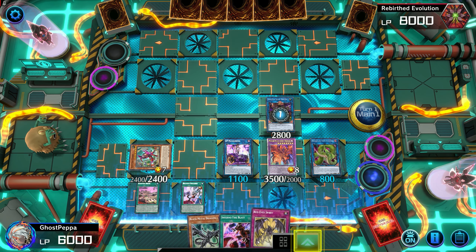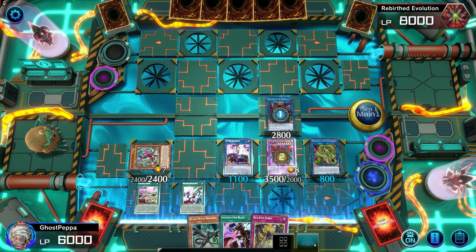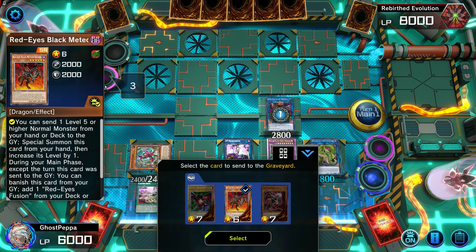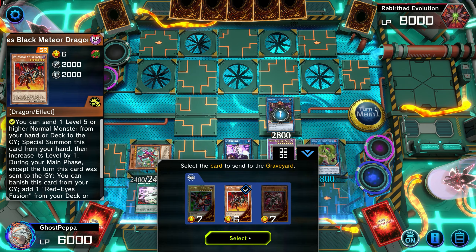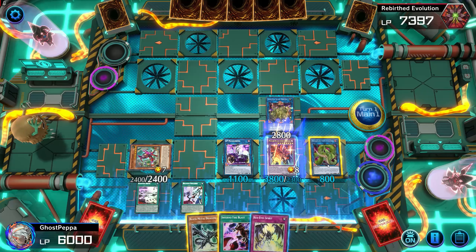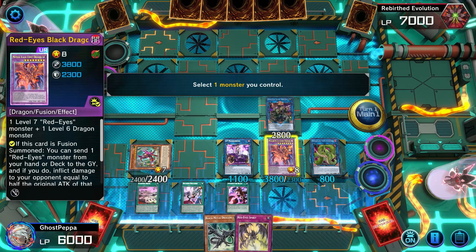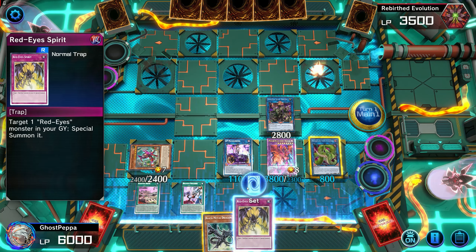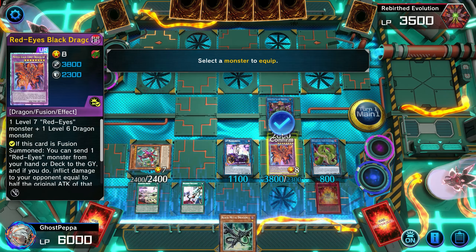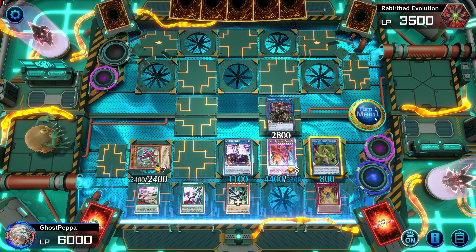We have 3,500 here. We'll be able to send back and do 3,500, so I have to do 1,000 burn right now. If you send Soul, it's not enough because it has to be half of their attack. So Black Meteor is going to be the send here — we're going to send Black Meteor for the burn. Then we're going to activate Inferno Fire Blast, which burns for original attack, so 3,500. We'll go ahead and set Red-Eyes Spirit, and we'll equip Black Metal to our Meteor Black Comet. Our turn is over.